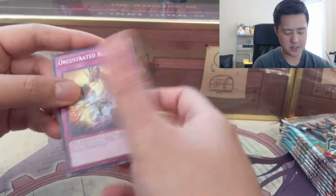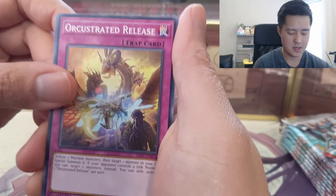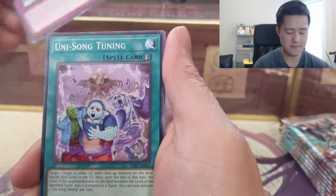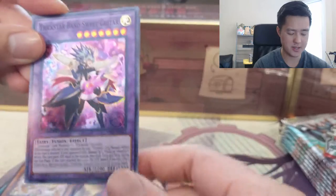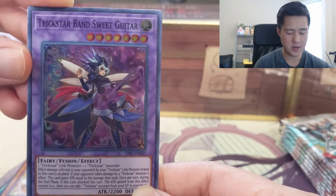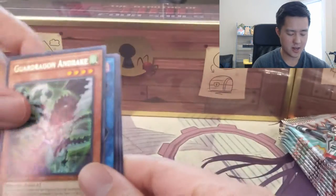I'm not sure if there's any pack trick, so we'll just go through the cards and speed up as we go. First pack: we got an Orchestrated Release, Time Thief Flyback, Uni-Song Tuning, Prank-Kids — not sure about that archetype yet. Then Trickstar Band Secret Guitar and Guardian Drake.